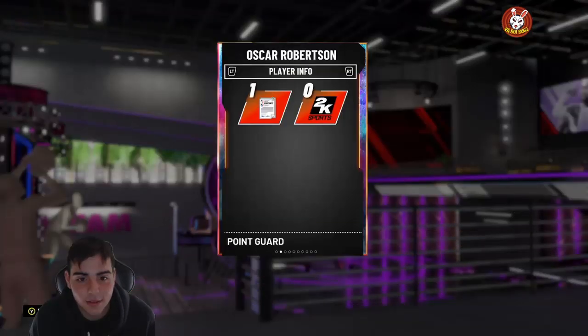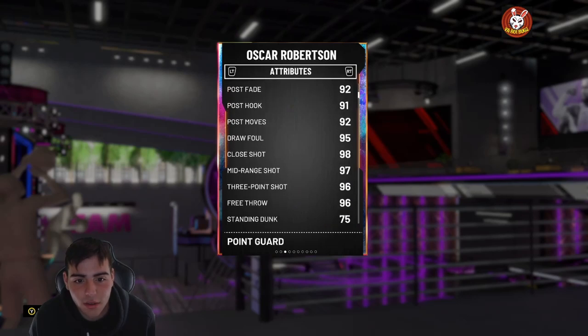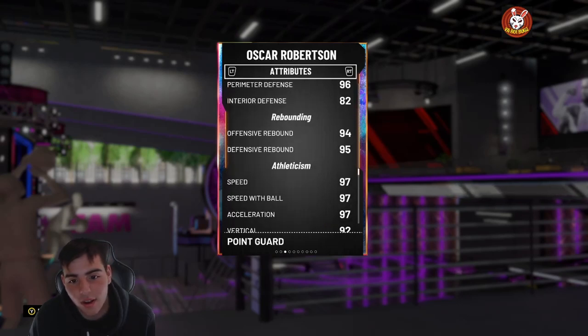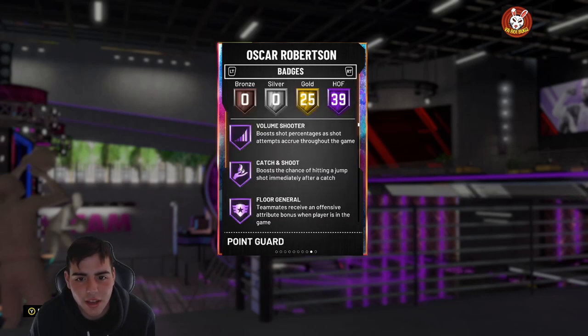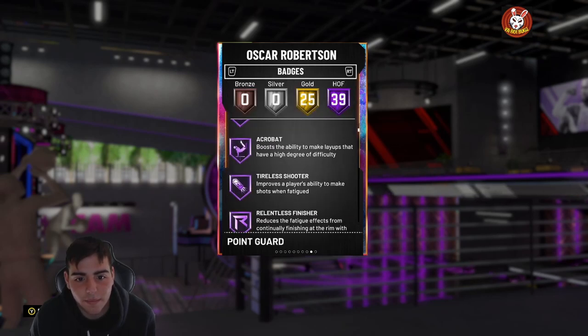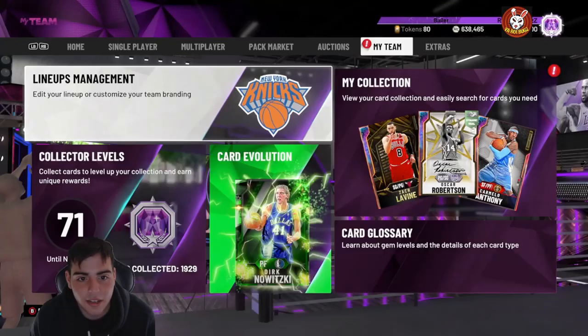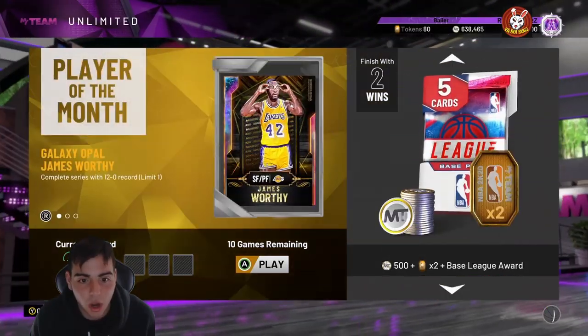We just got Big O! If you don't know — 96 three-point rating, 97 mid-range, 90 driving dunk. This is crazy. He's got 40 Hall of Fame badges, 39... does he have Range Extender Hall of Fame? He does! All right, so this card's gonna be a god. Let's get into some gameplay, let's go.